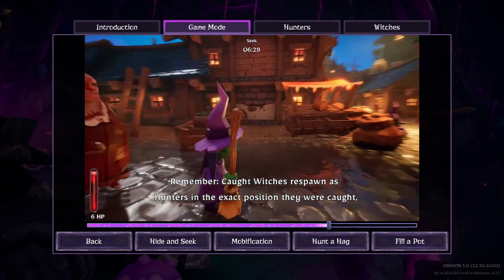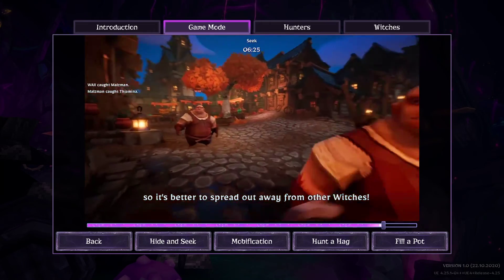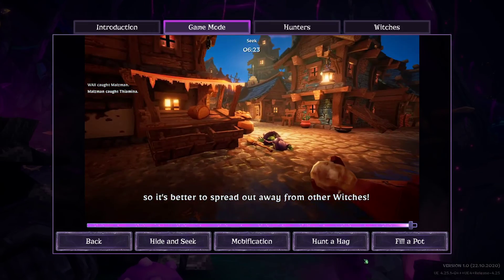Remember, caught witches respawn as hunters in the exact position they were caught, so it's better to spread out away from other witches.